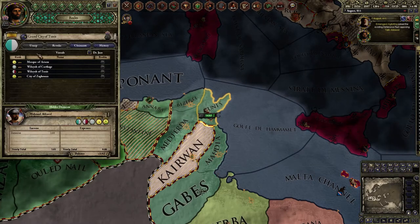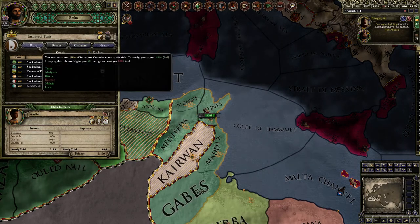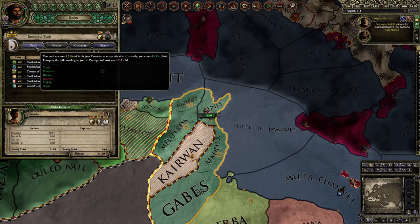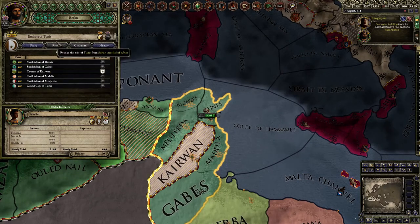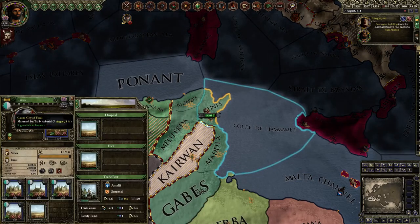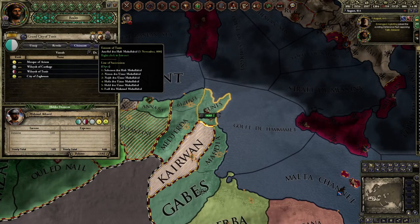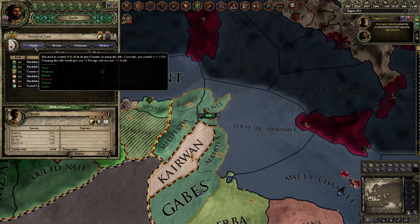Wait, something's not right. I made a mistake — you have to usurp the emirate. I apologize for that error. I was looking at this and thought I had it, but you have to actually look at the duchy tier. Just forgive me for making that obvious mistake.